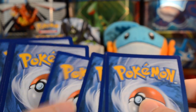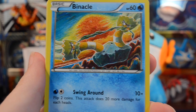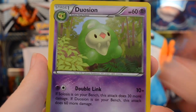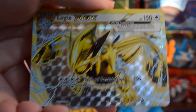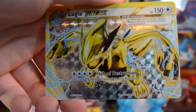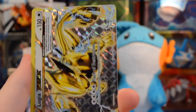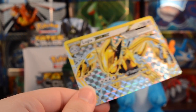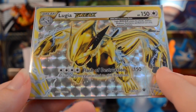Keeping on moving — maybe we can find one more Break, hoping for the Lugia Break since it's my favorite in the set. We have a Snubble, Binacle, Meowth, Jigglypuff, Riolu, Scorched Earth, Duosion, and Kangaskhan. Am I psychic or what — we pulled a Lugia Break! My most wanted Break from the set, super awesome. And we have another Moltres — three Moltres in this video.